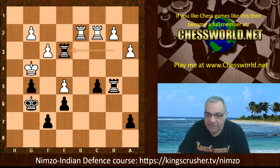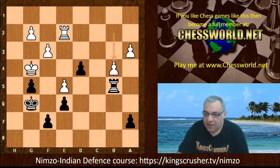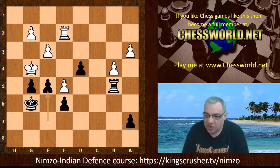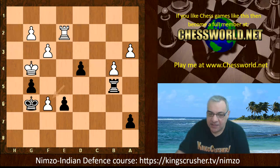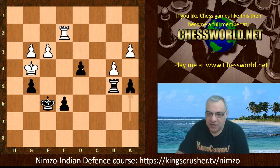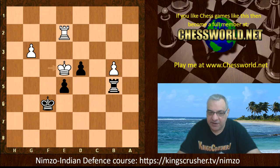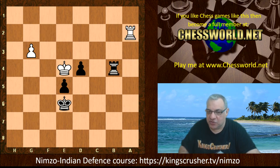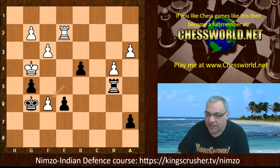Rc2, R8b5, Red2, Kf8, Kg3, Kg7, h4, Kg6, hxg, hxg, Kg4. Now we have Re3 — some uncomfortable pressure white has to bear. Re2, Rd3, Rc4 check. White took: cxb4, f5 check. Now at this critical moment, white should have played the en passant move exf6 here. White played instead Kg3, so this is a critical moment of the game.